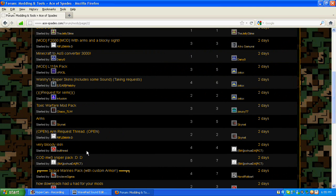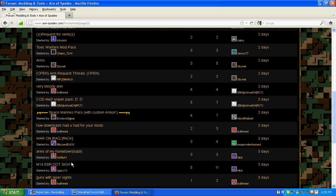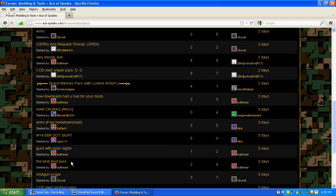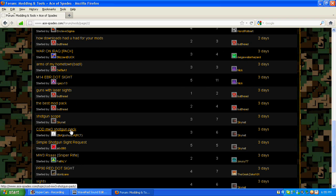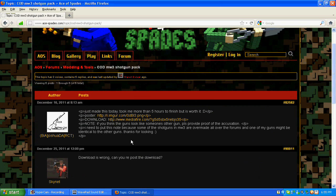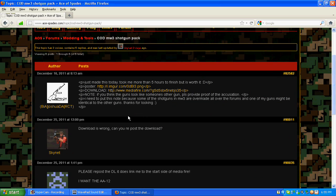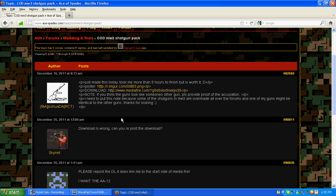You've got Arms, Cod 153 Sniper Pack, Guns and Lasers, Shotgun Scope, Monography, Shotgun Pack — there you go. You click that, or whatever mod you want. You find the mod that you want. Let's see — the download is wrong. Can you repost the download? Just take out the link and it will work.